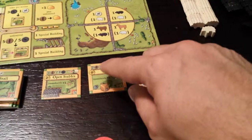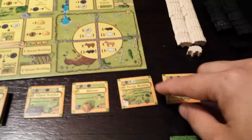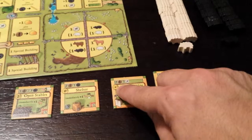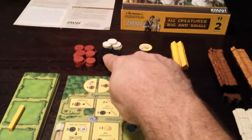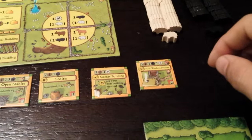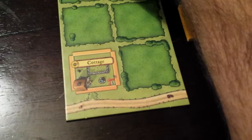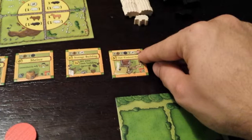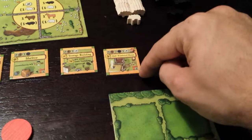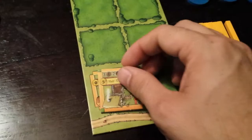This is the shelter — it's very cheap, worth zero victory points, and you get a free single animal of your choice, and it can hold one animal. Also cheap, the storage building: it's worth a variable amount of victory points, which is however many leftover resources you have at the end of the game, halved and rounded down. So if you have eight total reed, stone, and wood, you'd get four victory points. And this is the half-timbered house — it costs three wood, two stone, and one reed, is worth five victory points, can hold two animals, and has to be built on top of your cottage, replacing it. The cottage is already built on your board, holds one animal, and is worth zero victory points.